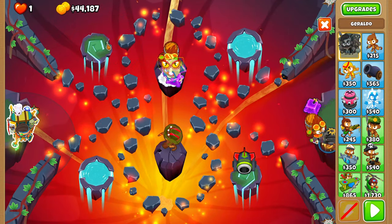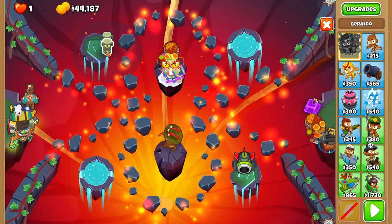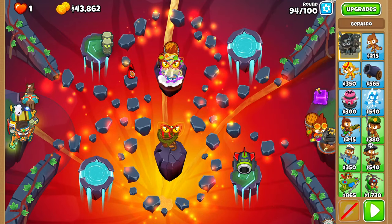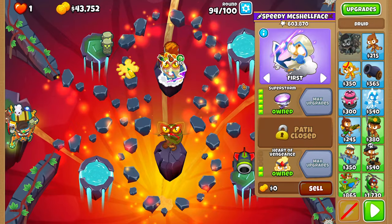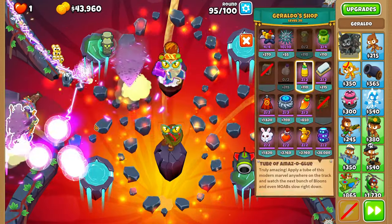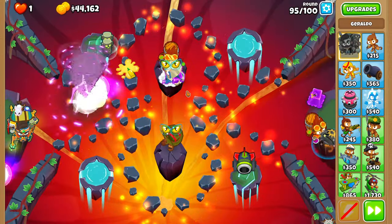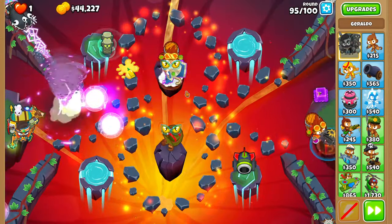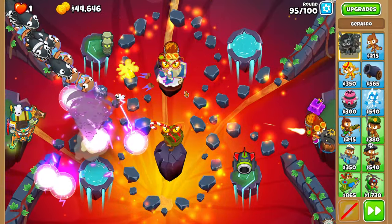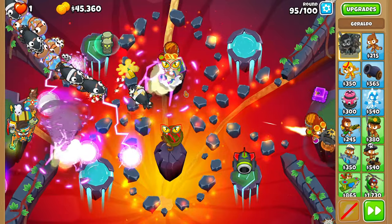If you go for the Blooncrush route, round 95 is the sketchiest round of the entire run. Place two spooky totems right here, Camo Pot your MOA Press, place one glue here, and set your Druid to strong. You can also place more glues if you'd like — you shouldn't have to, though. 95 will still look very sketchy almost regardless, unless you actually buy support. But if you buy support, you're not going the Blooncrush route and you are officially uncool.